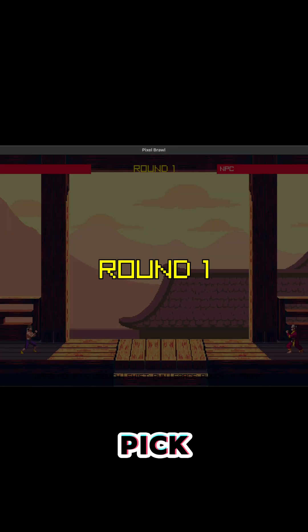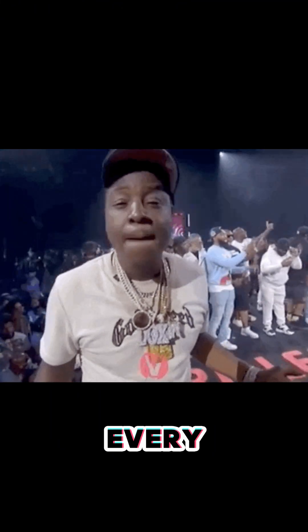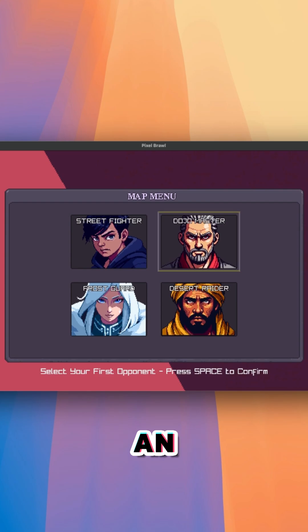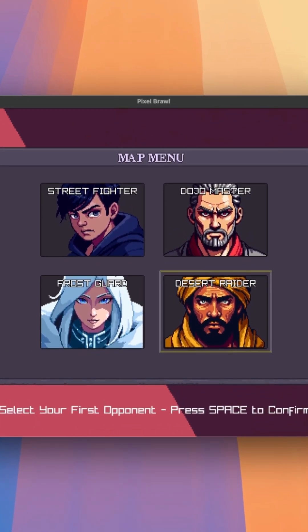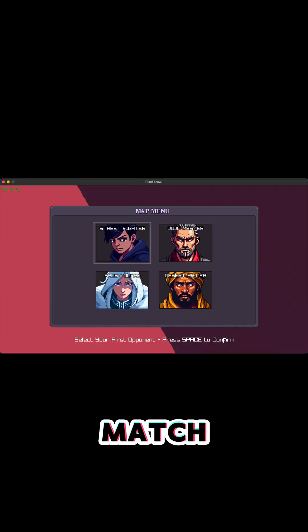Then I told Claude Code to connect every button to its own scene, so whichever stage I pick, that's where the fight loads. But that wasn't enough — every match also used the same opponent. So I added an enemy selection menu. Each fighter has their own portrait and style, and now you can mix and match.